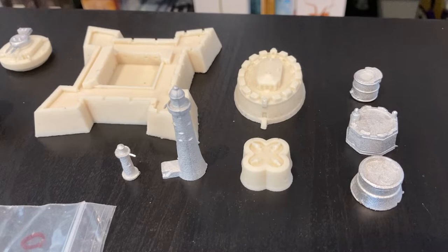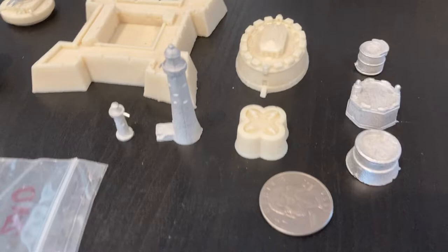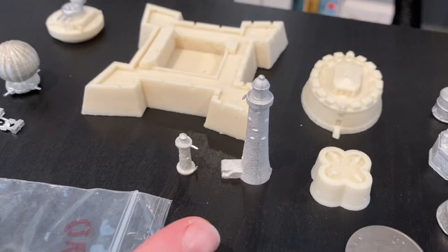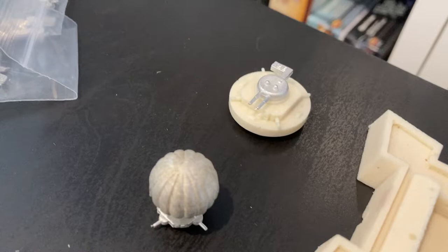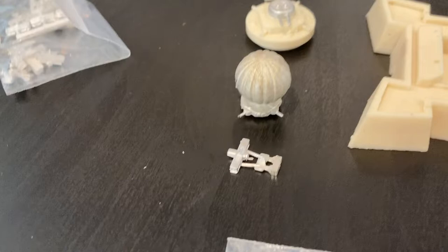I also got terrain pieces from them, which I thought would be awesome to stick on floating islands or around fortifications. This is the metal Martello tower pack — pretty small next to a quarter. There's a little resin Martello tower fort, another resin fort, a resin star-shaped fort — gotta have one of those. Two lighthouses — one tiny, one bigger — pretty cool. And this is a war balloon, possibly Russian, saucer-shaped with four guns at the corners and a turret on top.